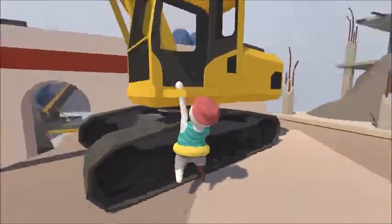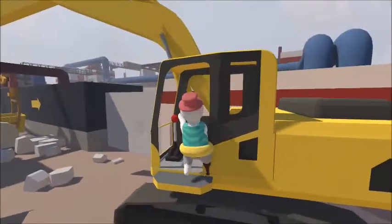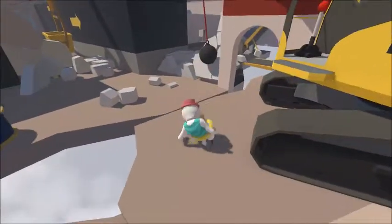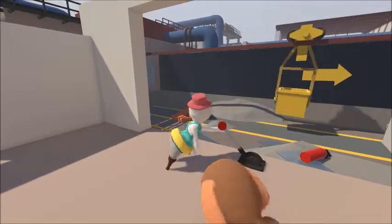Human Fall Flat has no narrative. Like Tetris, the goal of the game is to complete the levels, and how players do it is up to the players themselves. The game can be a type of party game to just have fun with your friends and work together.